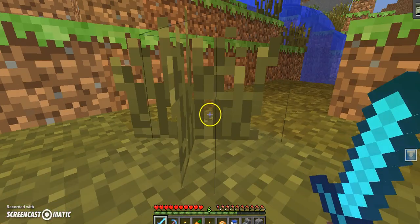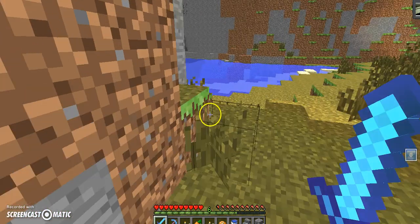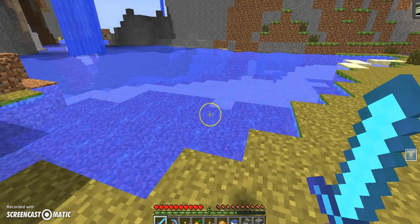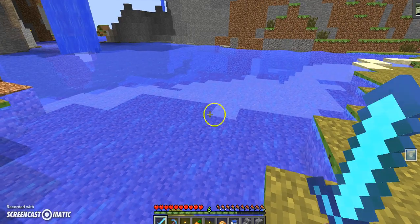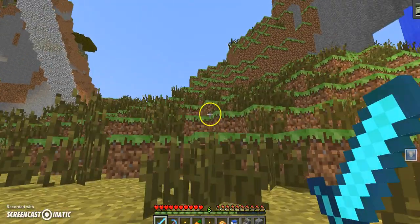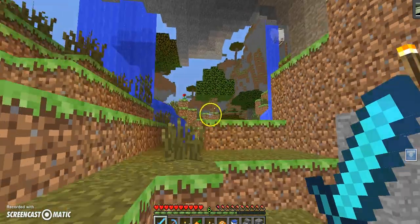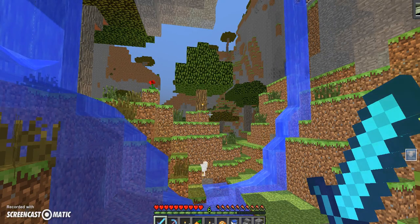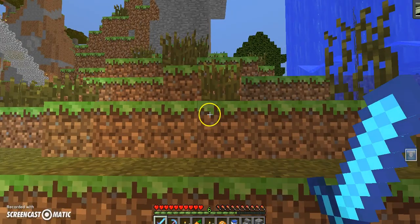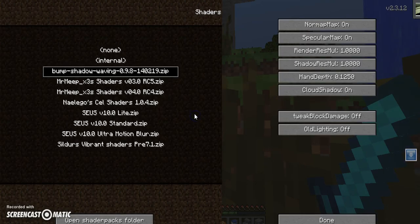And look at this. The grass is moving. And if I were to go over here to the water — this is lagging now because I started recording, of course — the water is waving as well. And so are the tree leaves, but I can't get over to a tree where they're blowing right now because I'm in the wrong biome. Oh, see right there, that tree is waving. Now if I go into options and shaders, I'm on the bump-slash-shadow-slash-waving shader.